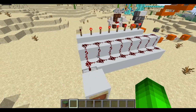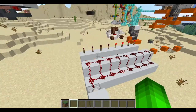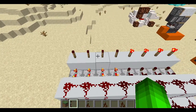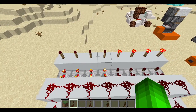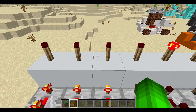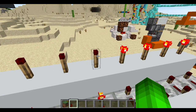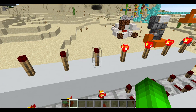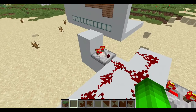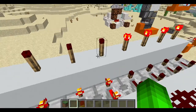But there's one flaw with this in Java Edition. Here's the problem: normally, what we would have is these three would still be lit up, and this one would be unlit — but that's how it's supposed to work. But because of how Redstone works in Java, it does not work that way.